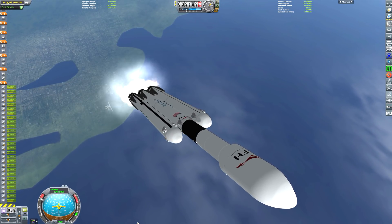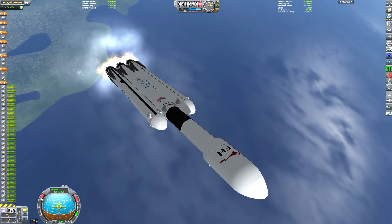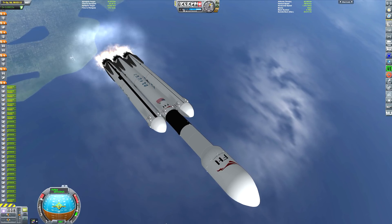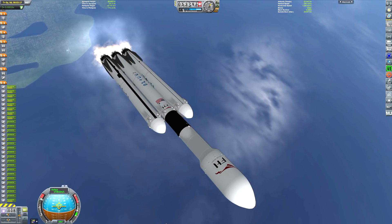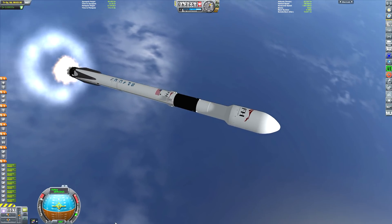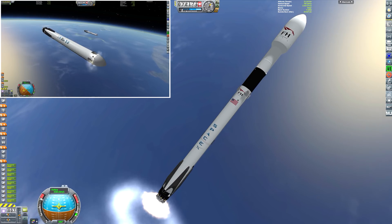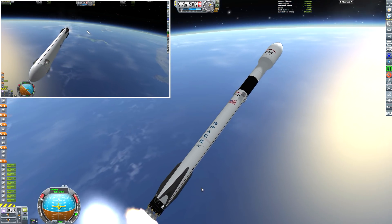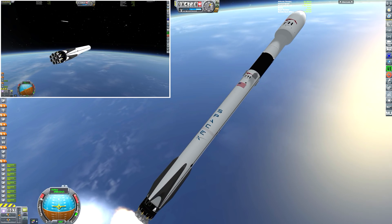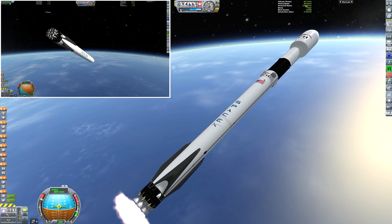Just passing 1,000 meters per second here. We aren't going to be getting a much higher velocity than we saw with the real demo flight of the Falcon Heavy, because we're going to be landing these side boosters on the drone ship rather than returning them to land. With the 55 tonne payload, I was able to get this to around 1,900 meters per second to allow enough fuel to land the two side boosters. There we go, decoupling those two side boosters. Just doing a very small correction with the central engines to make sure their trajectories will bring them just over the top of the two drone ships.